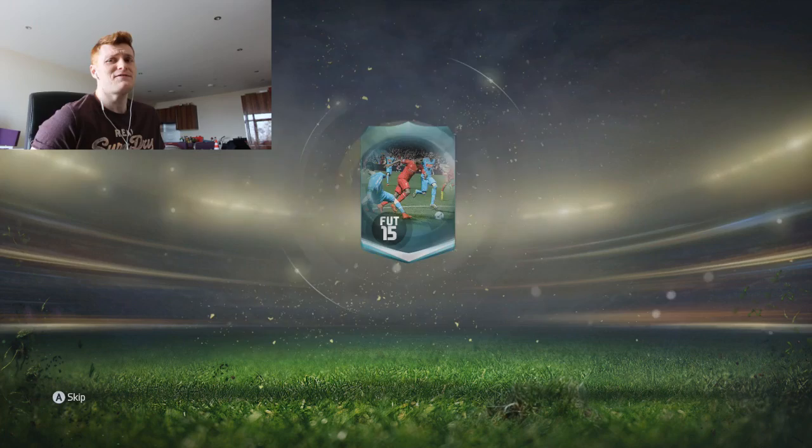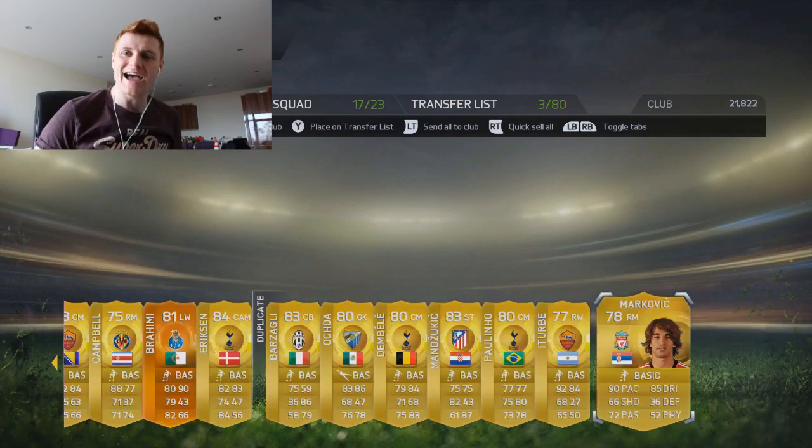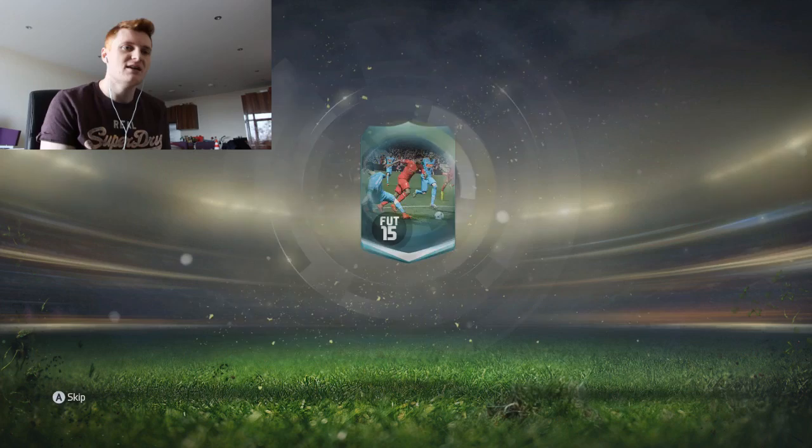50,000 coins down the drain! Oh — it might be worthwhile, although you can't sell him because they put the cap at 60K. They literally put the cap at 60K and you can't sell him because everyone's trying to list for 60K and they can't. Bring him, let's go!